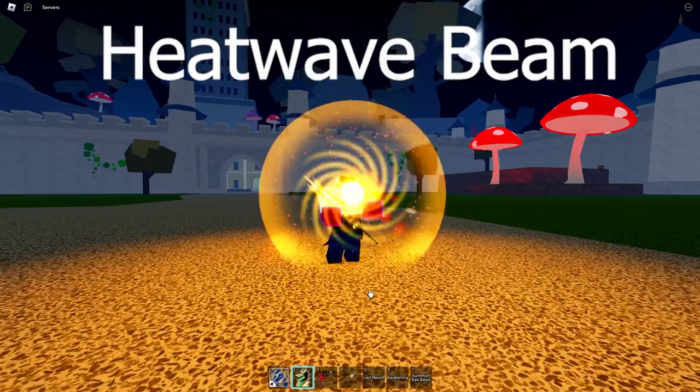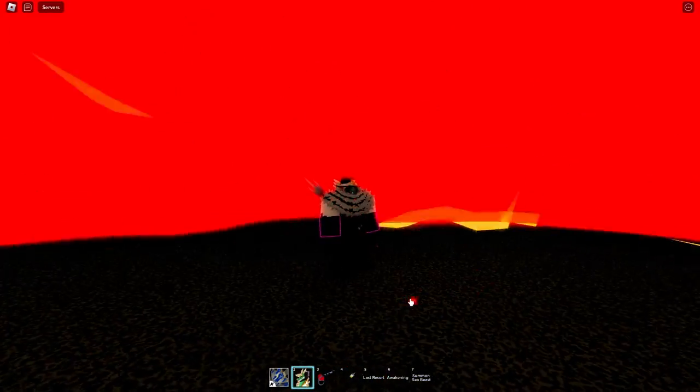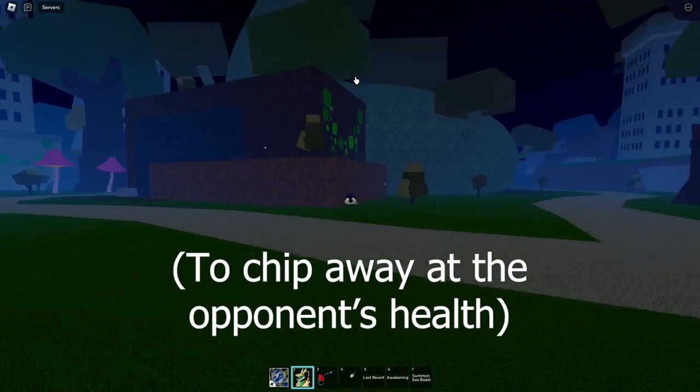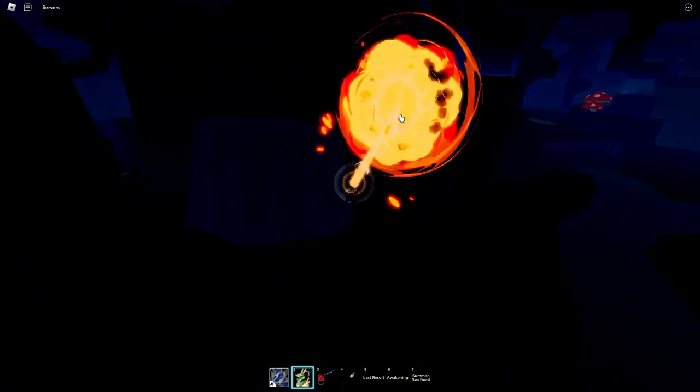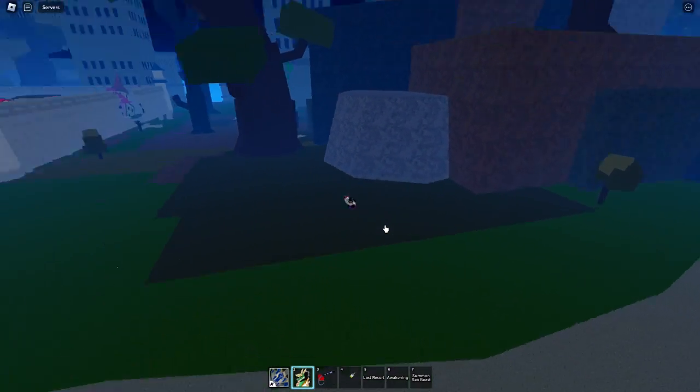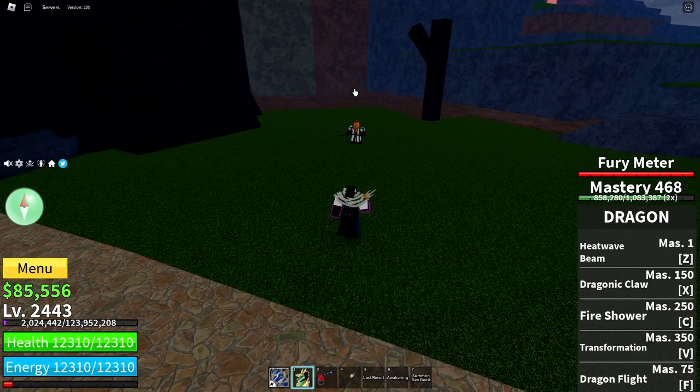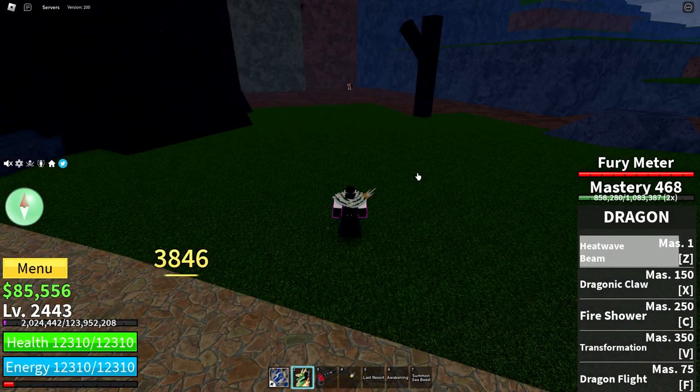The first move: Heat Wave Beam. It is a medium range AoE move. It can mainly be used as a chipping move to chip away at the opponent's health from a distance. The blast at the end moves enemies away from the blast, and if they are caught in the beam, they are dragged away from you.